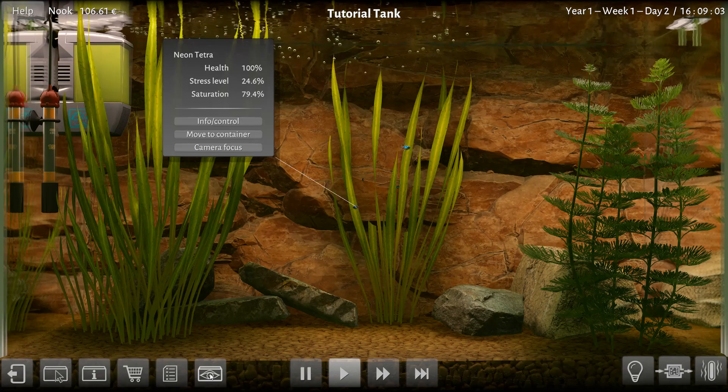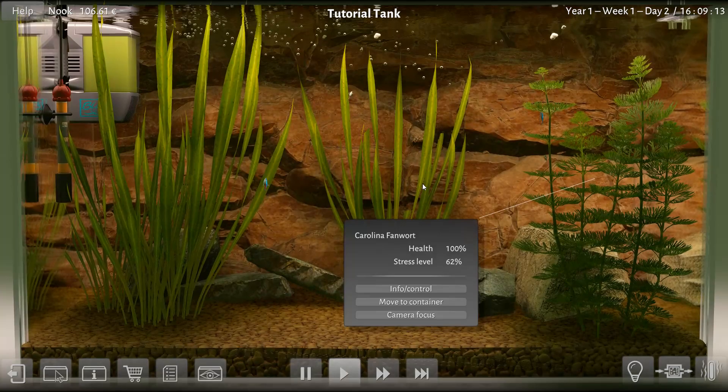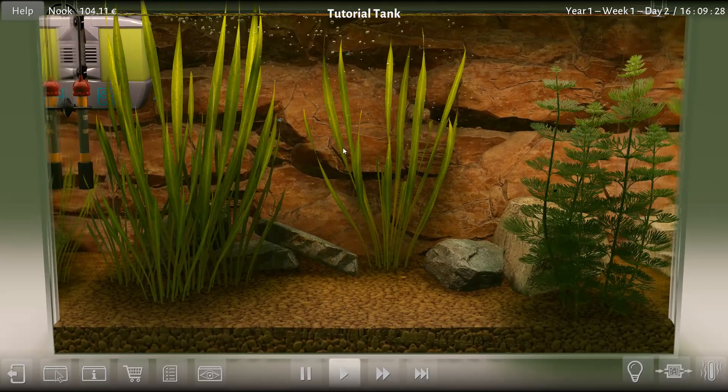Hey buddy, what's the problem? You want a little more food? Is that your problem? Pop that in there, have a little more. The stress on this guy is still terrible. These plants love it here, but this guy is a problem. I'm going to get you a different plant here. How about this thing? Buy one of those and pop it in there. There we go.